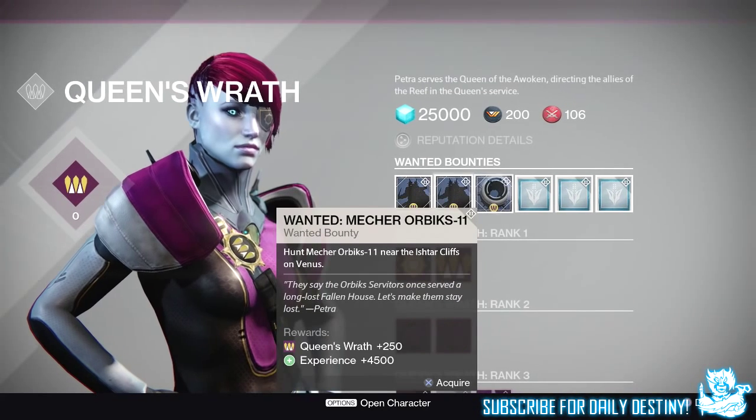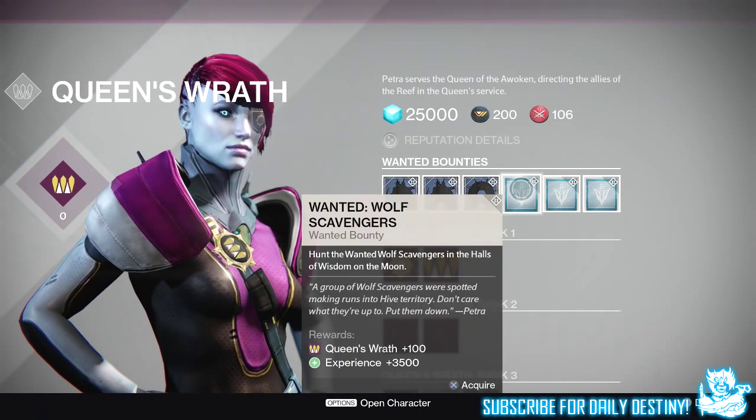Next up we have Wanted: Merchant Orbix 11. Hunt Merchant Orbix 11 near the Ishtar Cliffs on Venus, again giving 4,500 experience and 250 rep. The next one is Wanted: Wolf Scavengers. Hunt the Wanted Wolf Scavengers in the Halls of Wisdom on the Moon. This gives 3,500 experience and 100 rep.